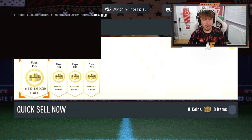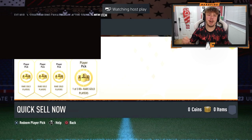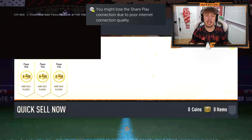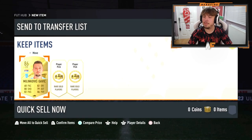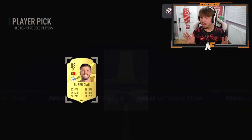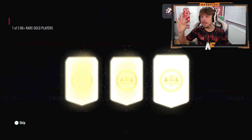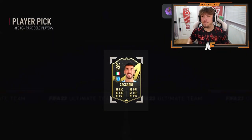Dark War Monger's got some 80 plus player picks. Let's see what he gets. I'm going to let him open them - if he gets anything sick I'll show you straight away; if not, I'll show all four and the best at the end. First player pick - Malinkovic 86, decent to get from these. Diaz as well. These are looking pretty solid. The third one is technically a walkout because there's an 84 in-form walkout. That's not bad.